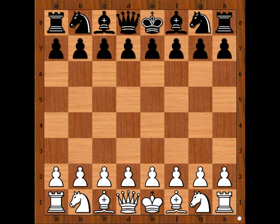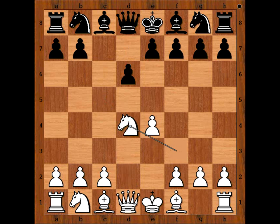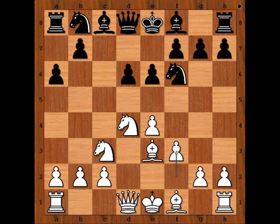Fabiano Caruana had the white pieces and he started with e4. Lagrave played c5, the Sicilian Defense. Knight to f3, d6, d4, c takes on d4, Knight takes on d4, Knight to f6, attacking the pawn on e4, defending with a6. Bishop to e3, e6, and Caruana played f3, preparing g4 and the pawn storm on the kingside.